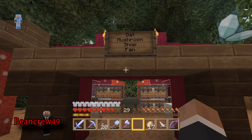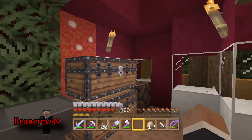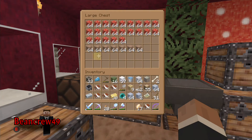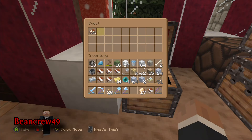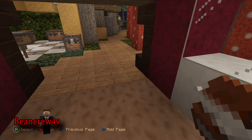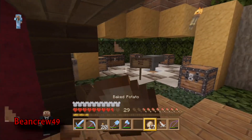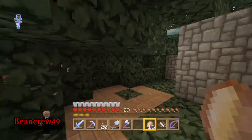We got Dat Mushroom Shop Fam — very well done, I like the aesthetics. They got mushrooms — oh baby, look at them mushrooms. I hope he's charging better than Stormzix's prices. Price gouge? Two stacks for two diamonds, yes, for both red and brown. That's like cutting Stormzix's prices in half. Stormzix had outlandish prices, but Dat Mushroom Shop Fam has nicely priced items.